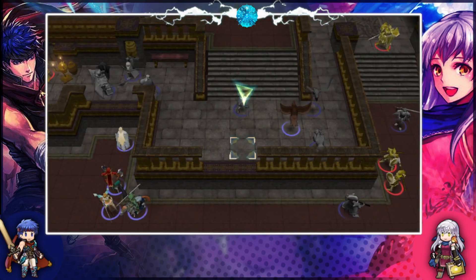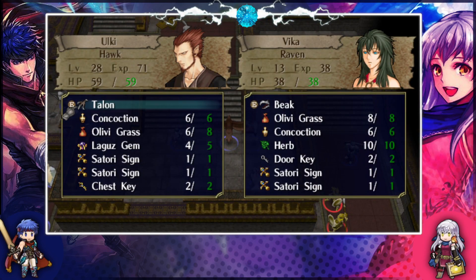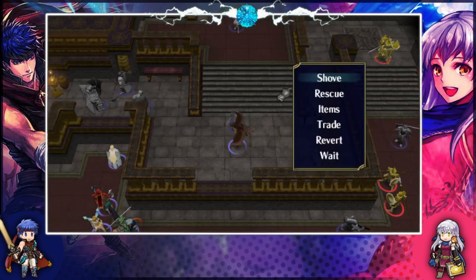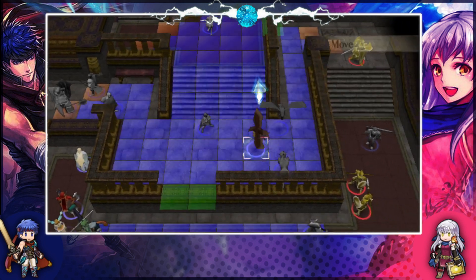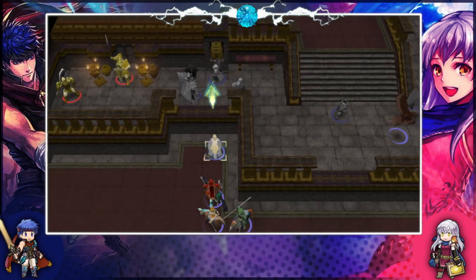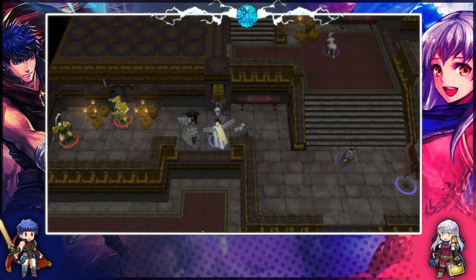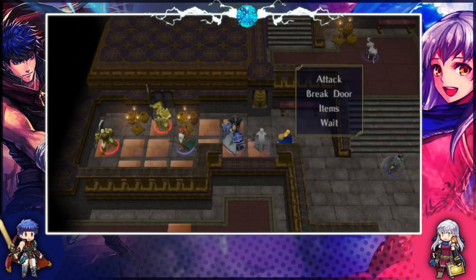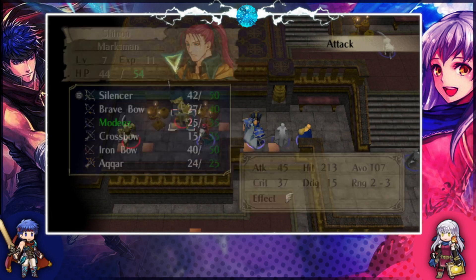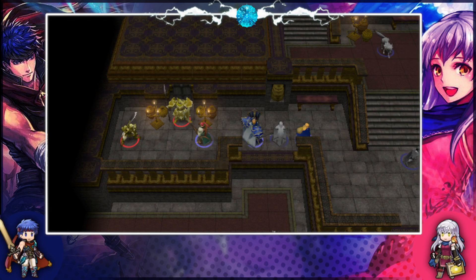Do Gatri and Shinon have chest keys for this group? I gave some to Vika and some to Tormod. Ulki has some and Vika has a door key and someone else has a chest key. I'll find her. Heather's right here — we should probably just use Heather for these and send the keys up north. After we clear out the room, of course.